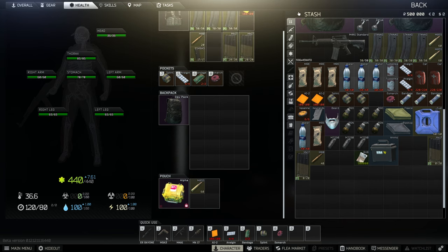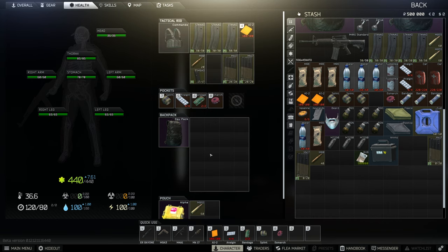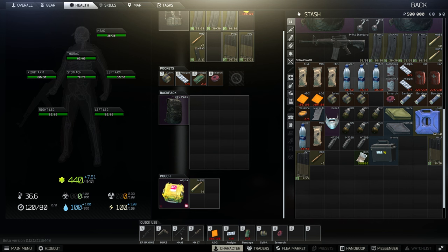You can see my weapons are also bound. My primary weapon is bound to 1, my secondary is 2, and my tertiary is the pistol. The display is a bit misrepresented, but that's how it's set up.